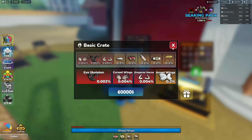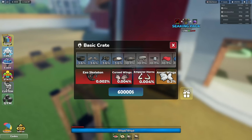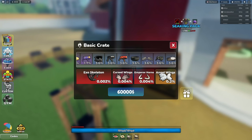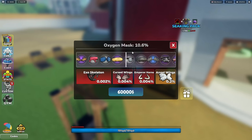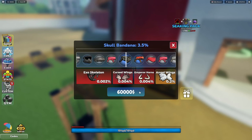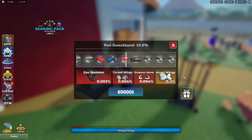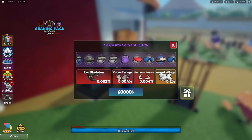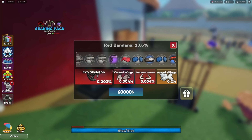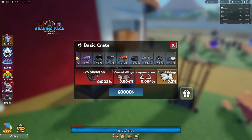Let's check out the premium gear crate rework. It looks way newer. There's a 0.004% chance to get the top item at 60,000 cash. Let's open one. We got a scope at 3.5% - it now shows us the chances when we get it. Let me buy another one. I have the game pass to skip but it's not showing the skip option. I can see the Angel Wings, Emperor Horns, Cursed Wings, and Exoskeleton.